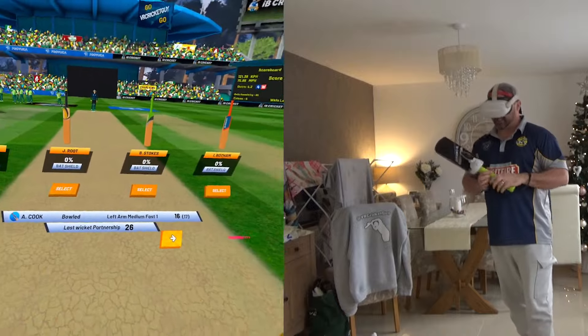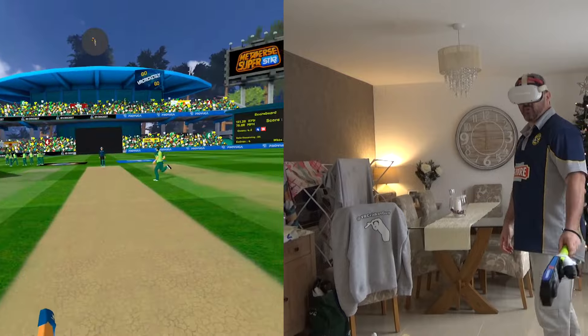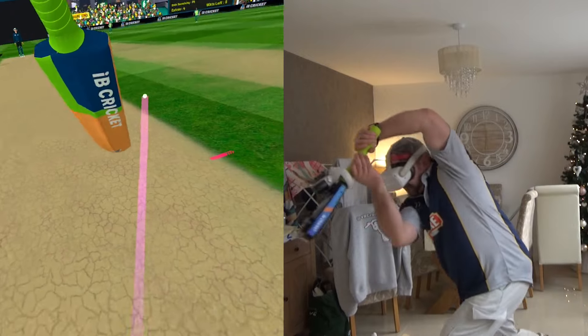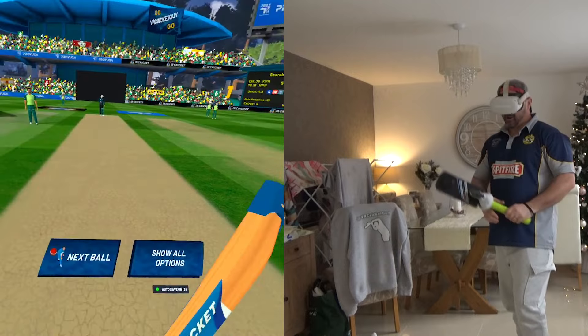So Cook is bowled for 16. Opening partnership of 26. Now it's Michael Vaughan - Michael Vaughan's first appearance in IB Cricket. Trying to get a bat on the ball hopefully. Nicely done - and Vaughan is off the mark with a single.